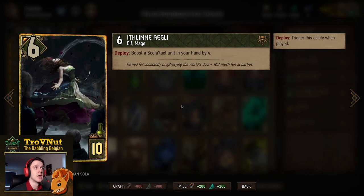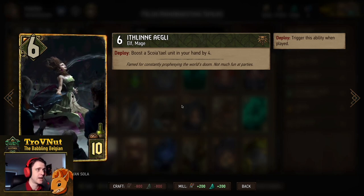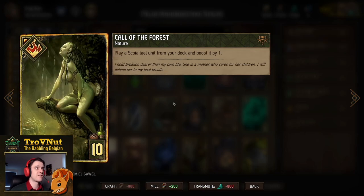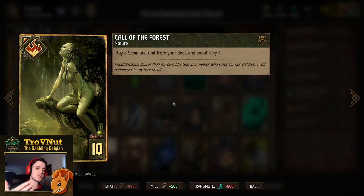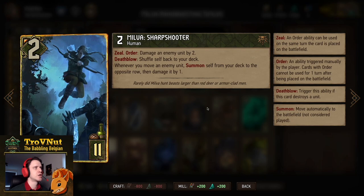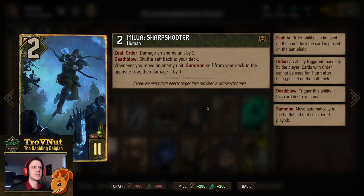We have Itlina — an elven mage with six power for ten provisions. On Deploy, you boost a Scoia'tael unit in your hand by four. That should always be Torque, so this card will never miss. We also have Call of the Forest, a tutor card where we can play any Scoia'tael unit from our deck and boost it by one — useful for fetching key pieces.